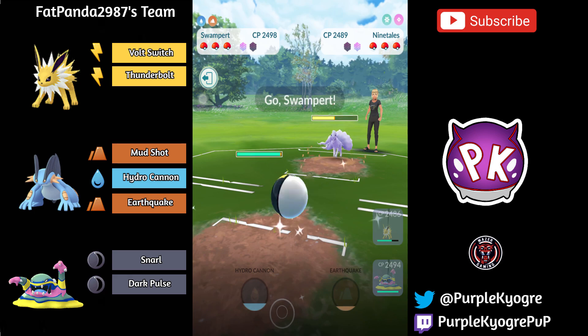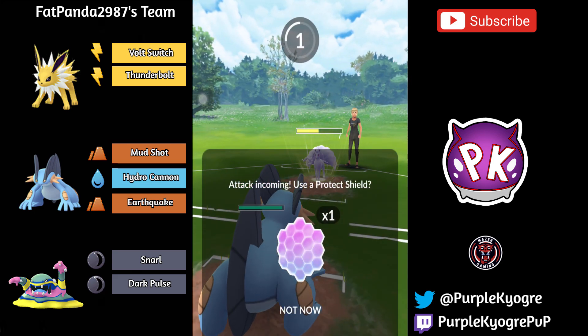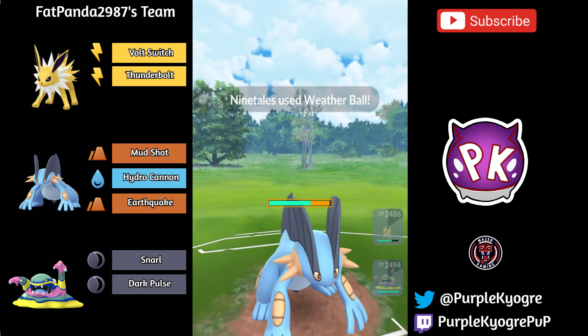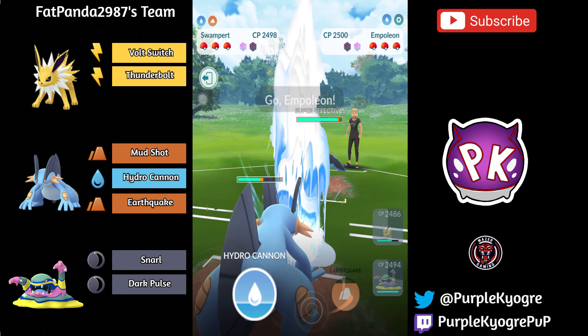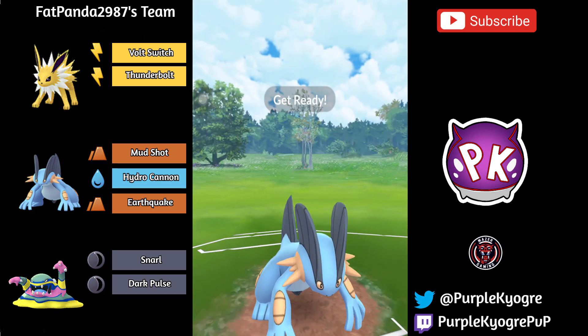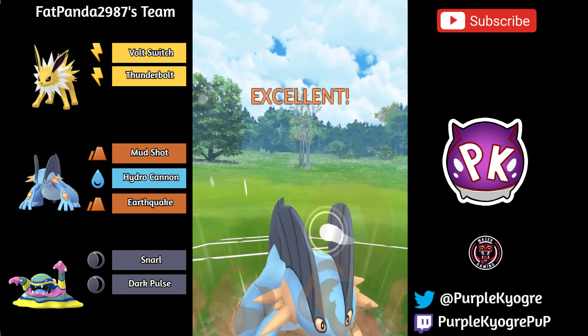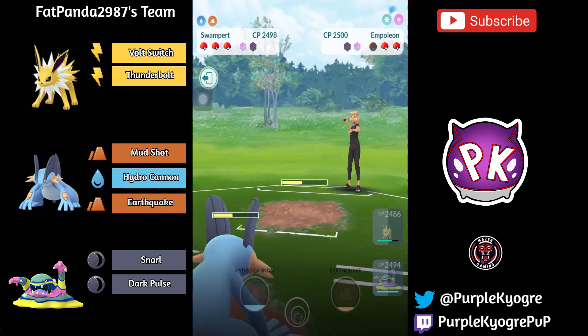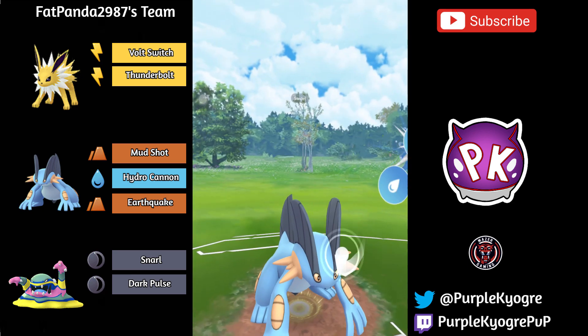So this Jolteon is going to switch out into Swampert. Swampert is able to successfully catch a move — this is going to be a Weather Ball. Nice switch, and it looks like Ninetales will go into Empoleon. This is actually very interesting; if this lands it will KO the Empoleon. If not, Swampert should be able to get to another one if it shields. It does land, so it KOs that Empoleon — very nice. And then Swampert actually gets to a Hydro Cannon.